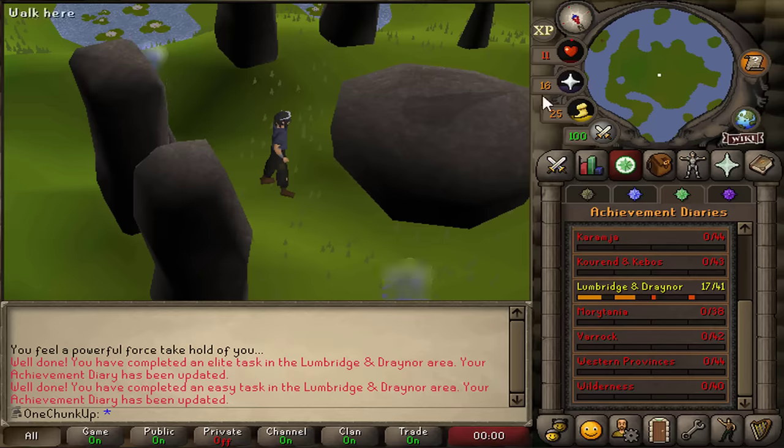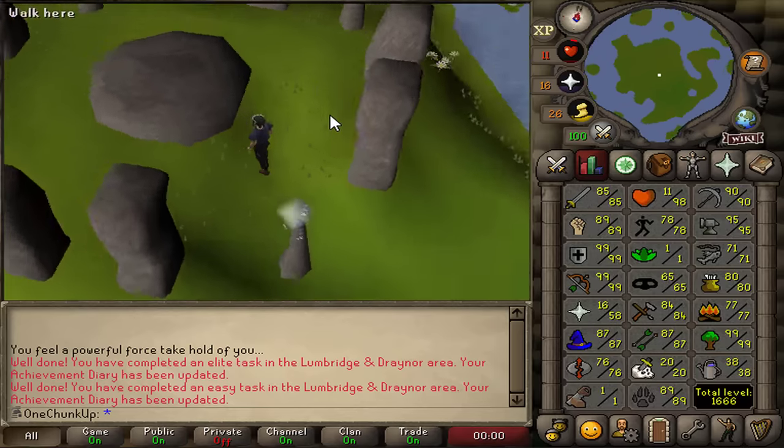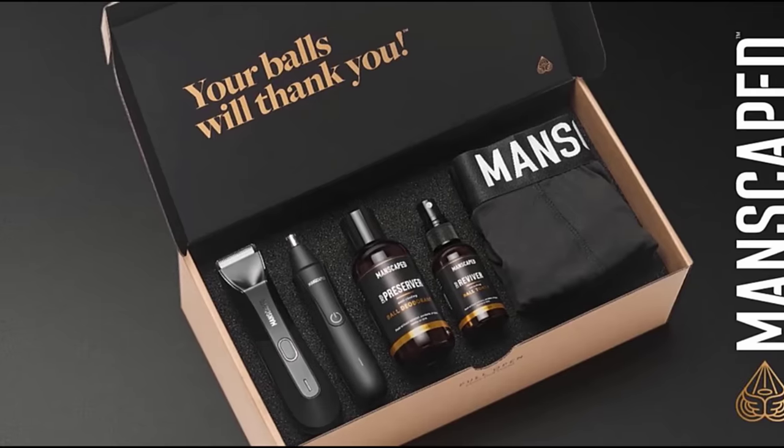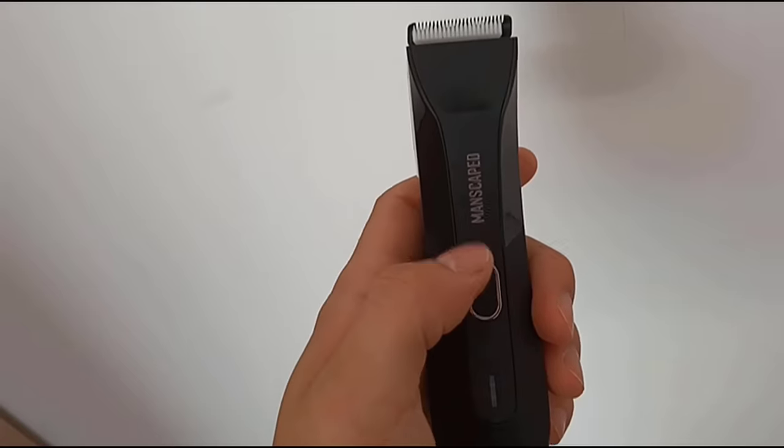Let's get onto the final requirement — 95 fletching, one of the highest requirements I've ever had to get. But before we get into that grind, this video is sponsored by Manscaped. Manscaped is the global leader in men's grooming and for this holiday season you'll need the Performance Package 4.0.